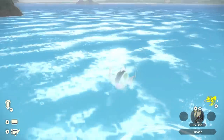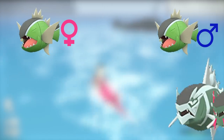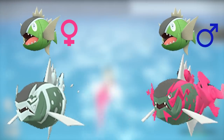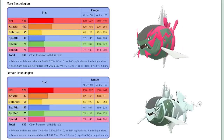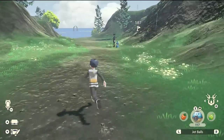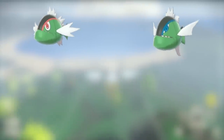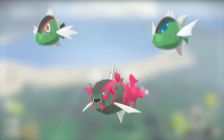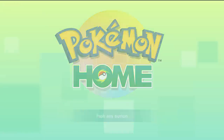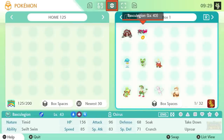Only the white stripe Baskylin can evolve into Basky Legion. Also, depending on Baskylin's gender it will determine what form of Basky Legion it evolves into, which can make a big difference especially for competitive players, as the male Basky Legion has a much higher attack stat than the female form. No matter what you do, the red or the blue stripe Baskylin can never evolve into Basky Legion.